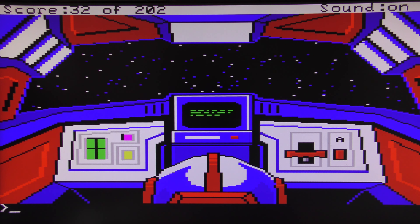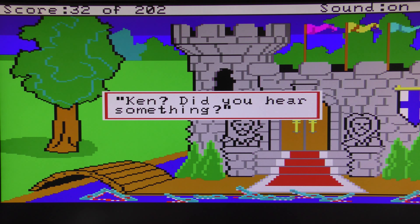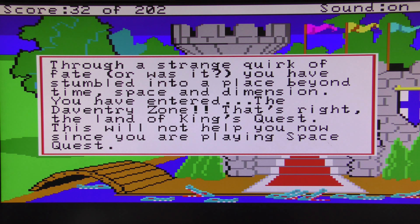'Said don't touch — I warned you.' That's King's Quest! 'Ken, did you hear something?' 'It was probably just the gators entertaining another Space Quest player. Go back to sleep, Berta.' That's referring to Ken Williams, CEO of Sierra, and Roberta Williams his wife, who was the primary creator of King's Quest. That little scene is from King's Quest 1 where you enter the castle. 'Through a strange quirk of fate you've stumbled into a place beyond time, space, and dimension — you've entered the Daventry Zone, the land of King's Quest. This will not help you now since you're playing Space Quest.'